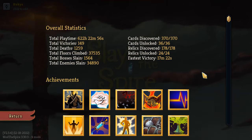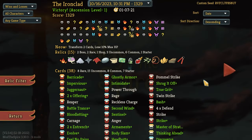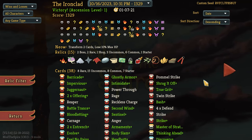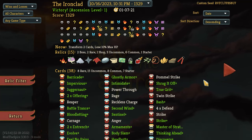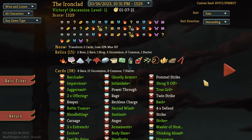Each character gets there in a very different kind of way. Ironclad is definitely the most straightforward and maybe has the simplest way to get there. Defect is actually the second best, and then Silent and the Watcher basically just do it by going infinite. Today we are going to look at an Ironclad run — here is the run history we're taking a look at right before we get a peek at this deck in action. Let's point out a couple of key cards and relics that were super helpful for getting this achievement.